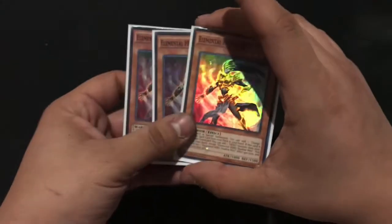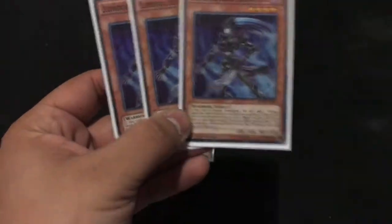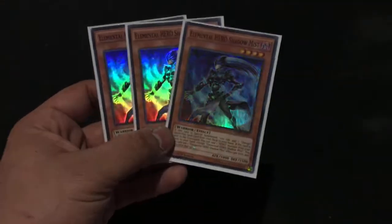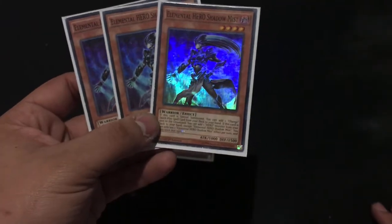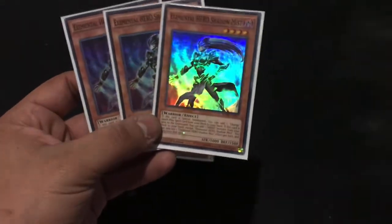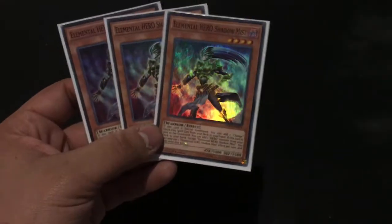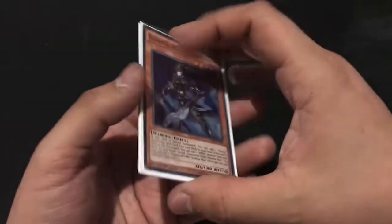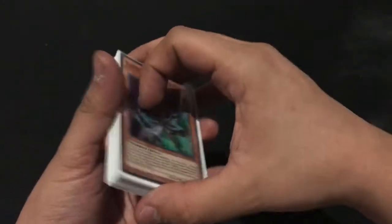Onto my Dark Heroes — the only Dark Hero I run is Elemental Hero Shadow Mist. When she goes to the graveyard by any means, I get to search for a Hero monster, and if I Special Summon her I get to add a Change quick-play spell. I can only activate one of those effects per turn so I have to pick and choose. She's one of the best Elemental Heroes ever added for main Heroes and Mask Change Heroes.